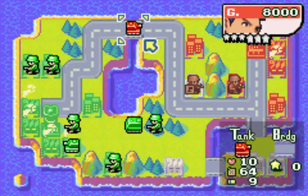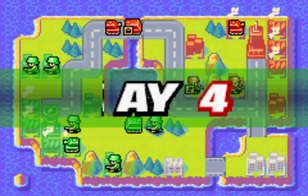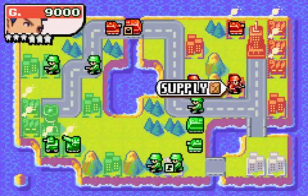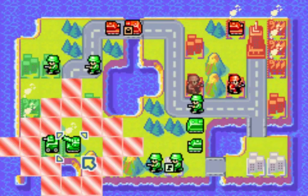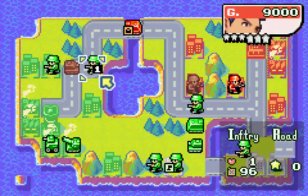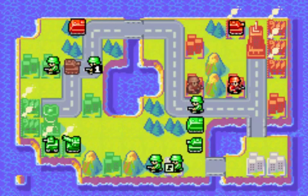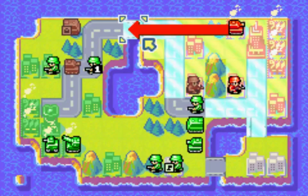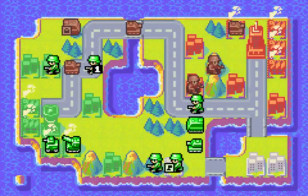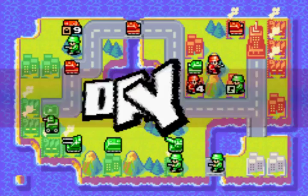I'd like to avoid getting hit by that tank there, so this is a good spot. Let's go ahead and move it — about here is probably a good spot, that gives us some leeway. Now let's hope that she doesn't try to clog the road with infantry — that would not be good for us. Okay, that's good, the artillery moved. It was giving me trouble in a previous attempt at this map.